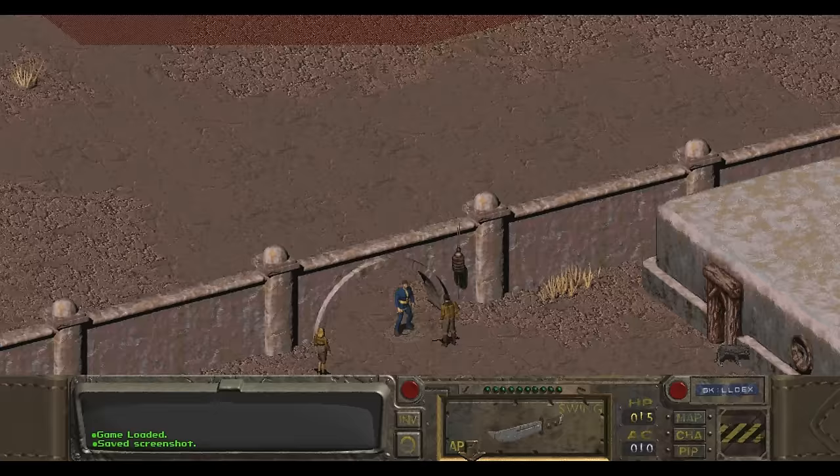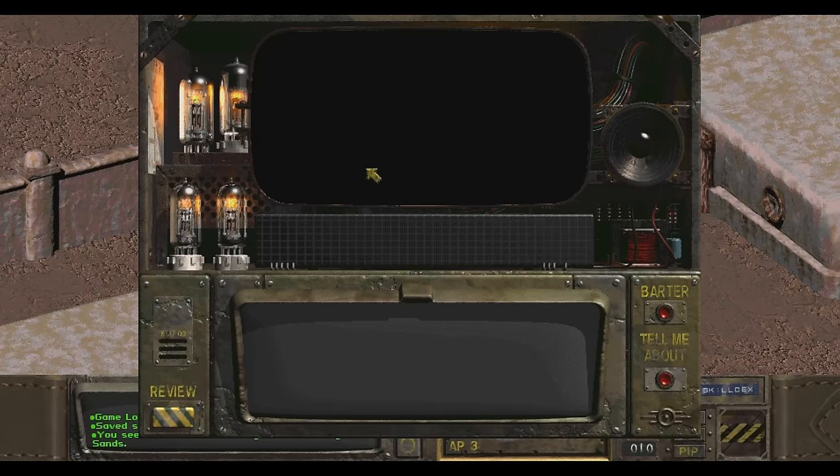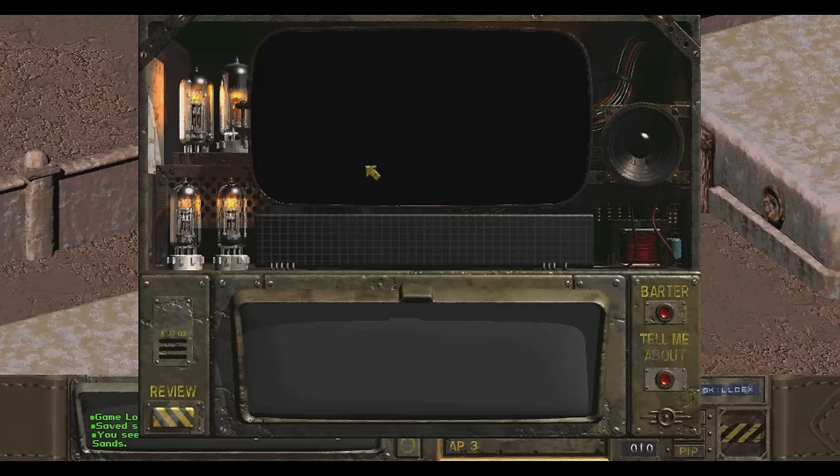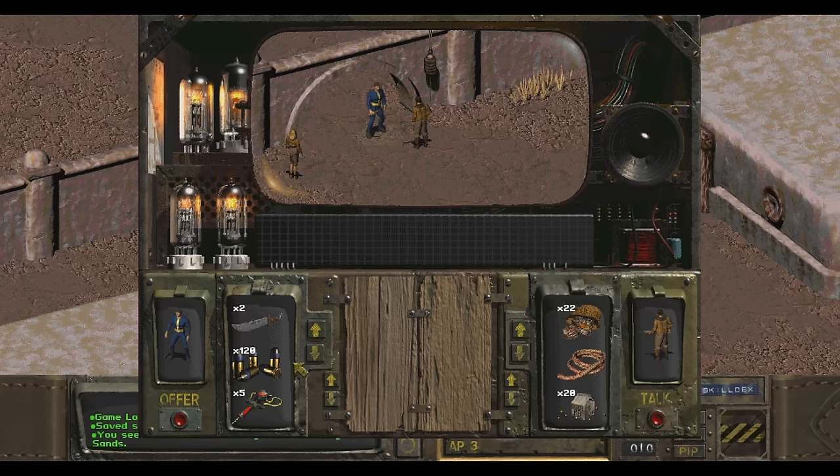Anyway, we've just been to the cave killing scorpions and now we're back to Shady Sands, going to talk to Seth because we took care of the problem. 'Our entire town is grateful to you for destroying the rat scorpions.' He didn't give us anything, but we got 500 XP for ending the scorpion threat, so that's alright.